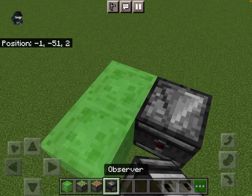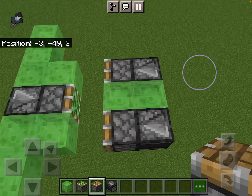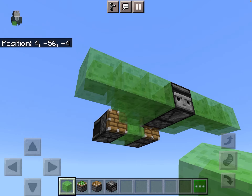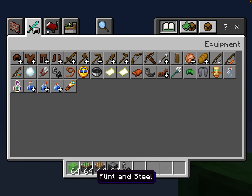Over here we need to add two observers and two normal pistons, and then up here we just need to add two slime blocks. And that's basically it.